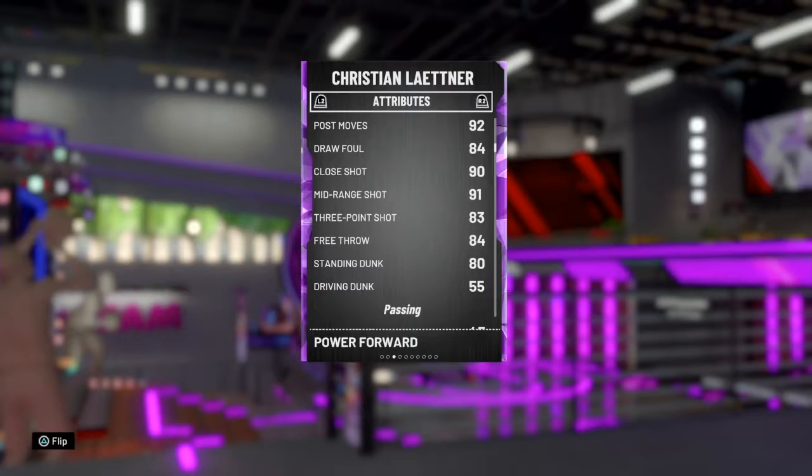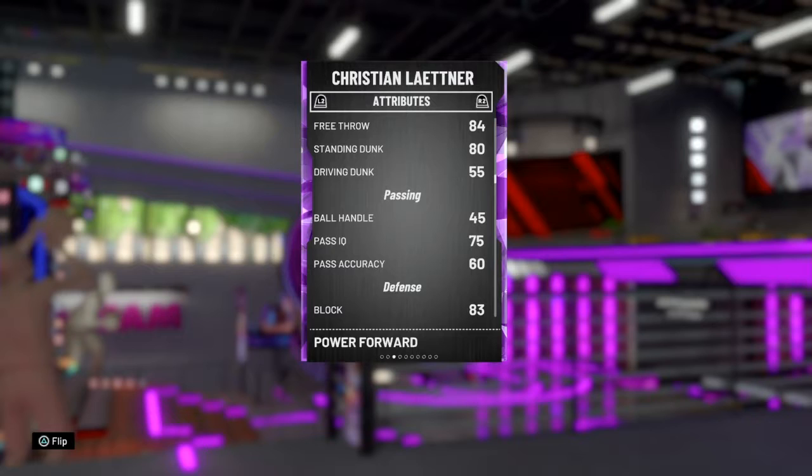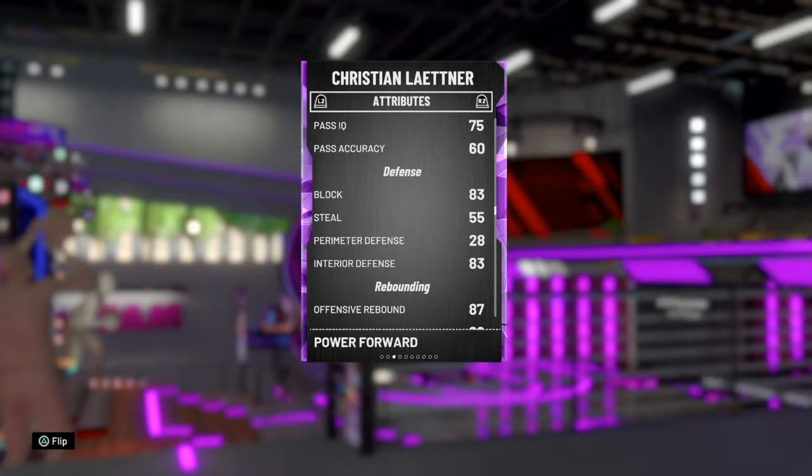He actually has a pretty good free throw. Standing dunk of 80, driving dunk of 55 — the 55 definitely feels higher. Ball handle is a 45, pass IQ is a 75, pass accuracy is a 60 — not great. Blocking is an 83 but feels higher, more like a 90. Steal is 55. Perimeter defense isn't good. Interior defense definitely feels better than 83.